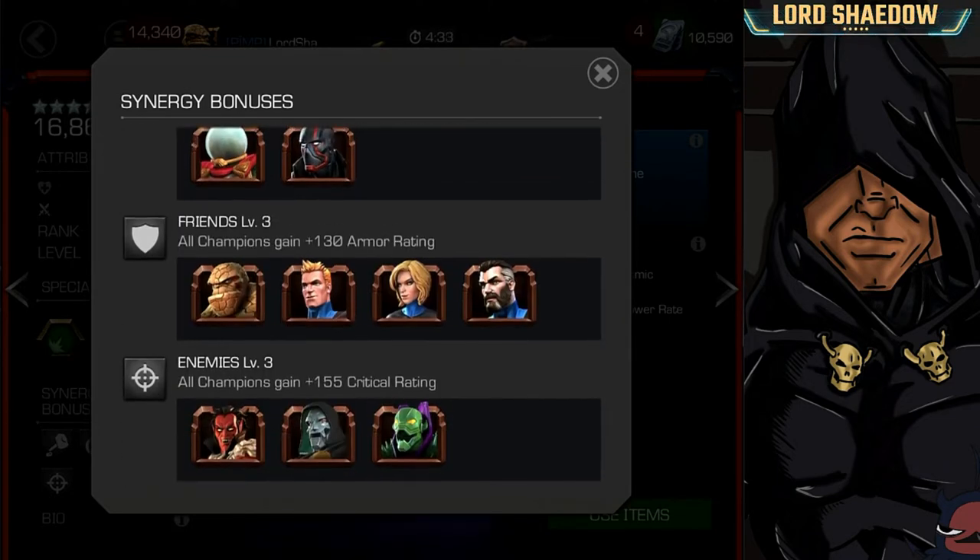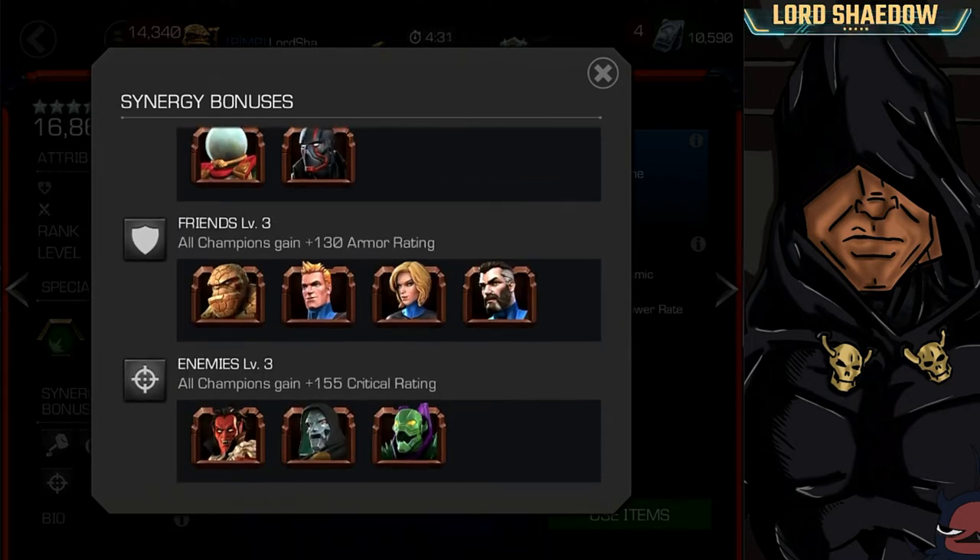The last two synergies: he has synergies with all the Fantastic Four, which increases armor rating, and he also has synergies with Mephisto, Doom, and Annihilus, which grants critical rating.